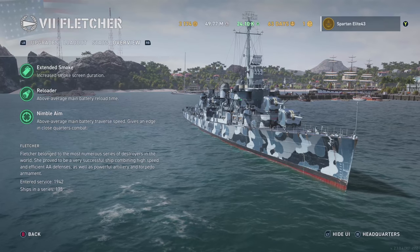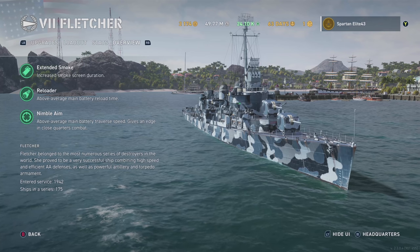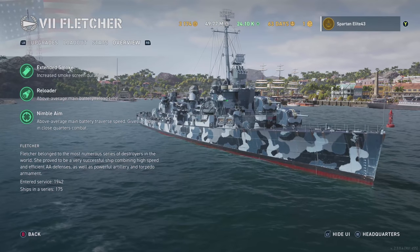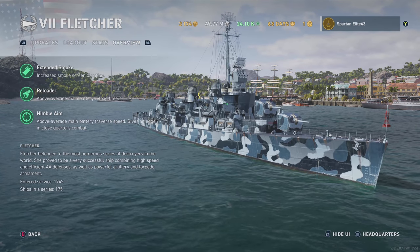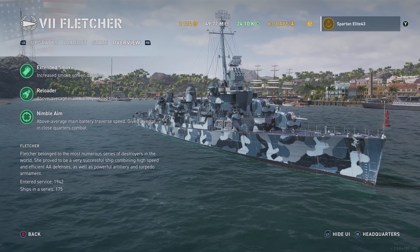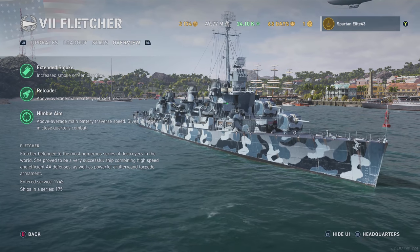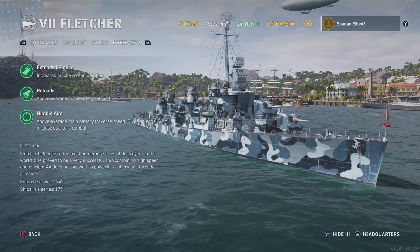The Fletcher has extended smoke with a very long duration, but it only gets two of them. It's got an above-average main battery reload time and above-average main battery traverse speed, which gives you an edge in close quarters, absolutely. Fletcher belonged to the most numerous series of destroyers in the world. She proved to be a very successful ship, combining high speed, efficient AA defenses, powerful artillery, and torpedo armament. She entered service in 1942, and there were 175 of these built.